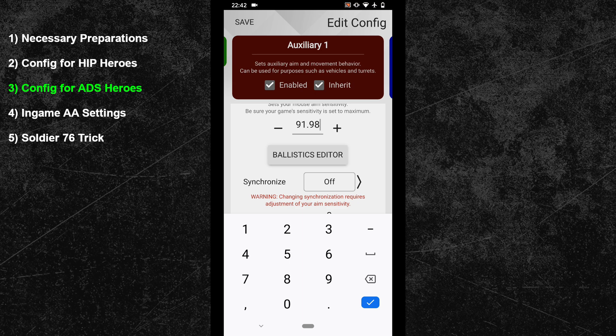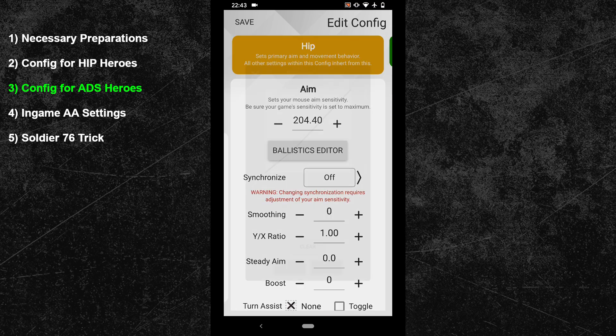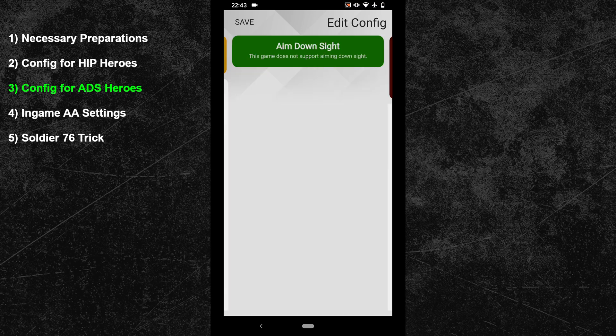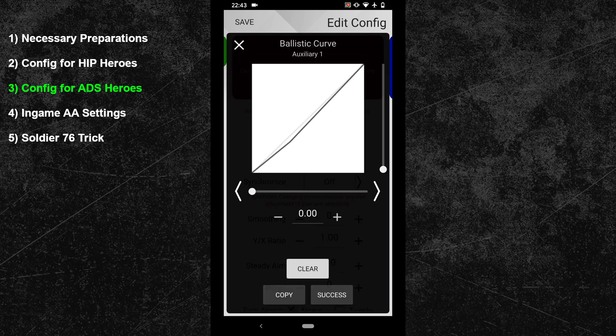For Ash the multiplier is 0.61 to have the same mouse sensitivity, but personally I prefer 0.65 because it results in a slightly more responsive aim down sights feeling. Using the multiplier of 0.65 gives a new sensitivity of 132.86 for this sub configuration. You can of course create another configuration to differentiate between Ash and Ana or Widowmaker. Next we will insert the curve again — go back into your hip configuration and open the curve generator, click copy, then return to your aim down sights configuration and paste the curve. We obviously want to benefit from the curve in aim down sights mode as well.